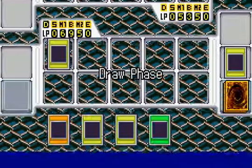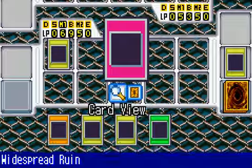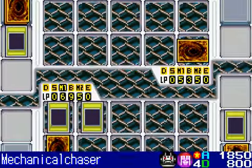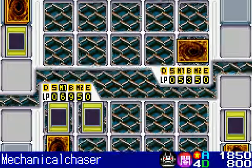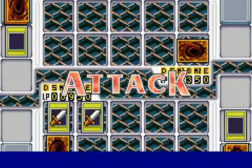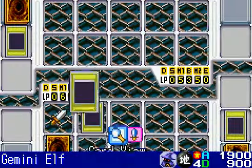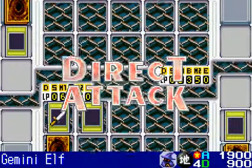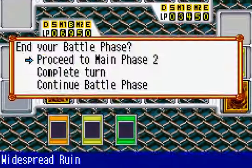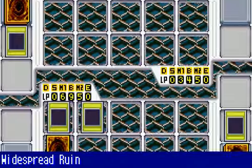Widespread Ruin — very good card. That's dealt with right away. And now for Mechanical Chaser — let's take out that monster. I'd say we've got a very decent chance at this point. Overdrive — I remember when I was a teen, I would have Overdrive in my deck. It had very decent stats, like 1600 Attack, 1500 Defense. It wasn't lacking in any stats for a four-star monster.